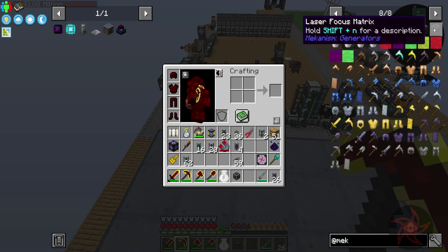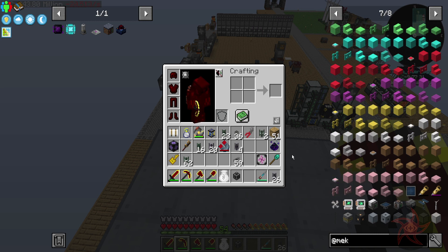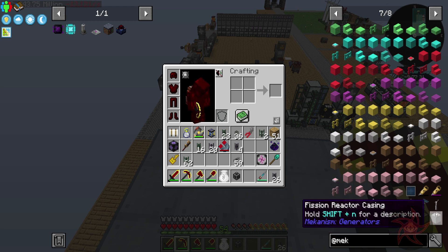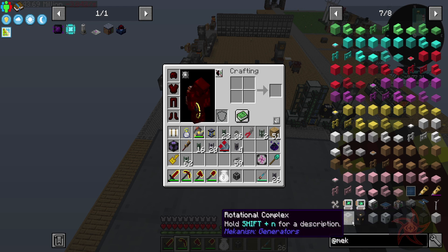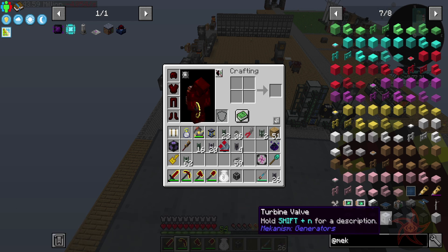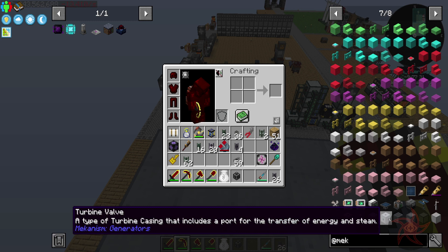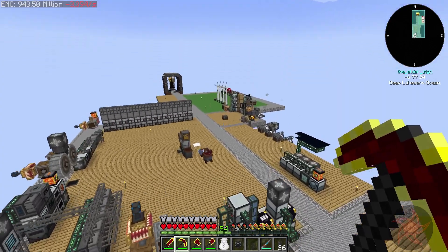The fission reactor basically runs and makes steam. Energy and steam - so I just need another valve. Not a problem.